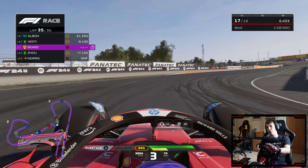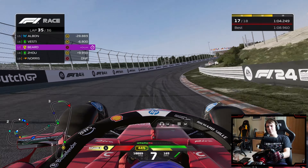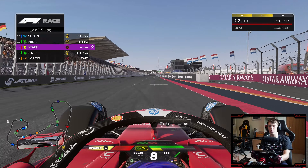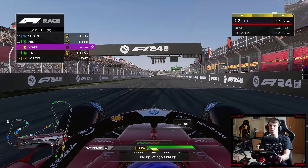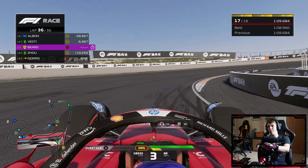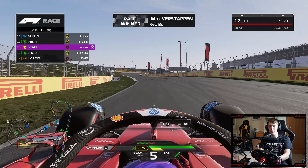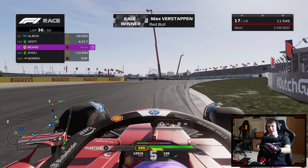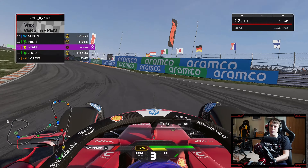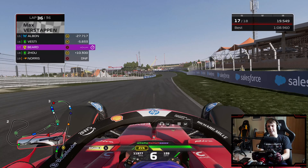Fastest lap done — that was almost as quick as we managed in qualifying. Rounding the final corner about to start the last lap of the Dutch Grand Prix. Had we nailed that pit stop a little bit earlier we could have potentially closed up to Fred Vesti. Max Verstappen out of the final corner — he's going to win yet again here at the Dutch Grand Prix. And we'll immediately slash our advantage at the top of the table from 33 points all the way down to 8.